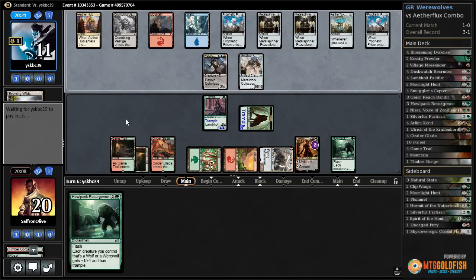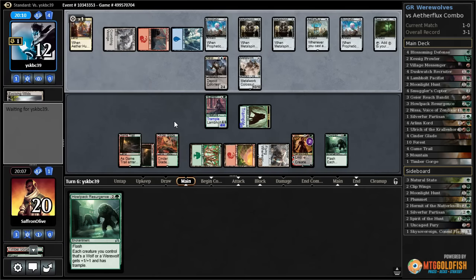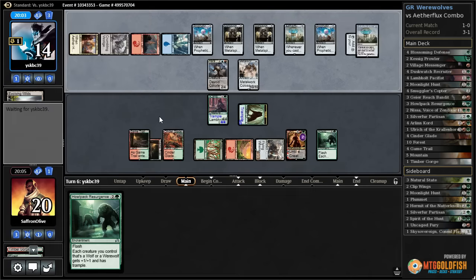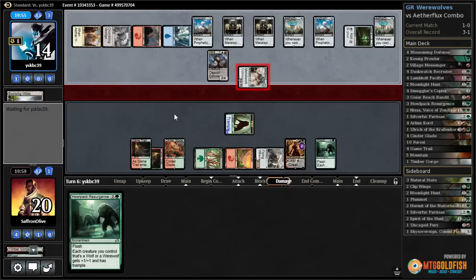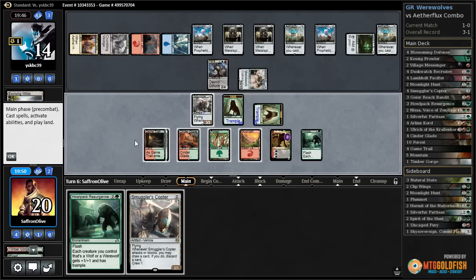Seer's Lantern for our opponent triggers the Reservoir. Oh god, that's a second Reservoir — oh that's so much life gain. If we get our opponent to block we can kill that Herald, which would be nice. Fire up Smuggler's Copter, attack with both, loot, discard Smuggler's Copter.